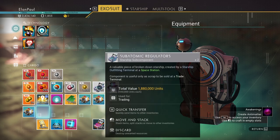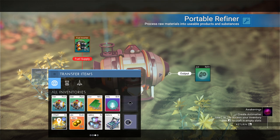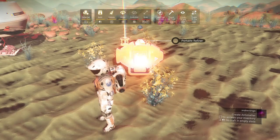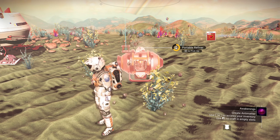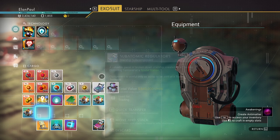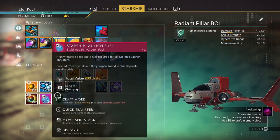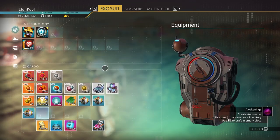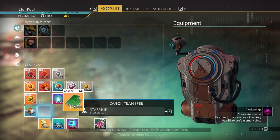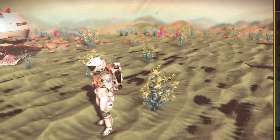You can do that with any item, including these upgrades, your storage augmentations, and obviously salvage data too — you can do it with anything in your inventory. You can get gobs and gobs of these. My suggestion is just hang on to a couple in case you need them. I'm going to hang on to these for now. We like to have one refiner on us at all times. So we're done with that.